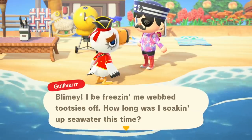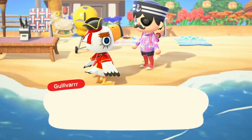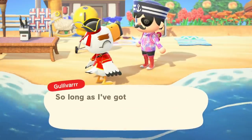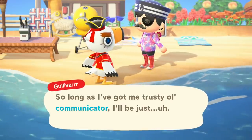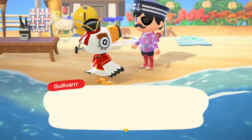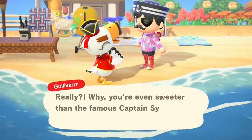First, you need to get Pirate Gulliver on your island. Once you do, you're going to have to talk to him over and over until he finally tells you to get the communicator. He should be nicknamed Blathers instead because he talks so much. There are also some tricks to finding the communicator really quickly, which we'll get into — and it's super easy.